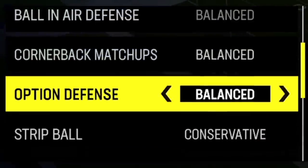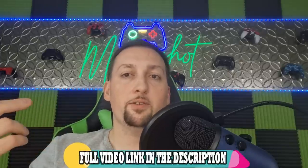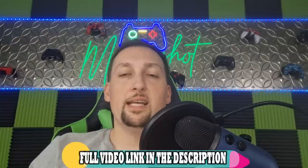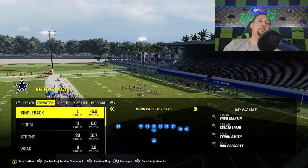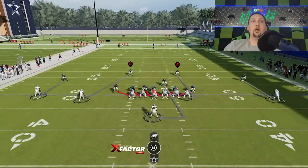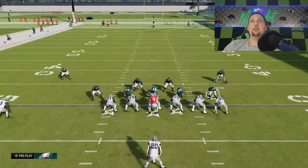My next play is in the same formation but with more coaching adjustment changes. The number one coaching adjustment is setting auto alignment to base — I've covered this in several gameplay videos linked in the description. This is essentially the only defense I use: the three-four pinch box zeros. I use it against shotgun and under center — it doesn't matter. All I really have to do is pinch my defense.